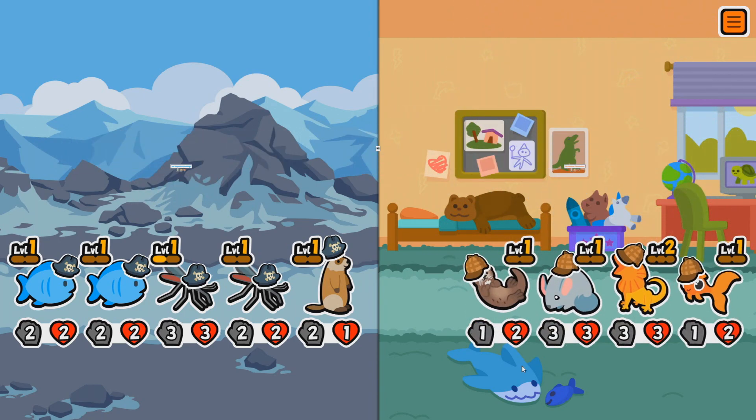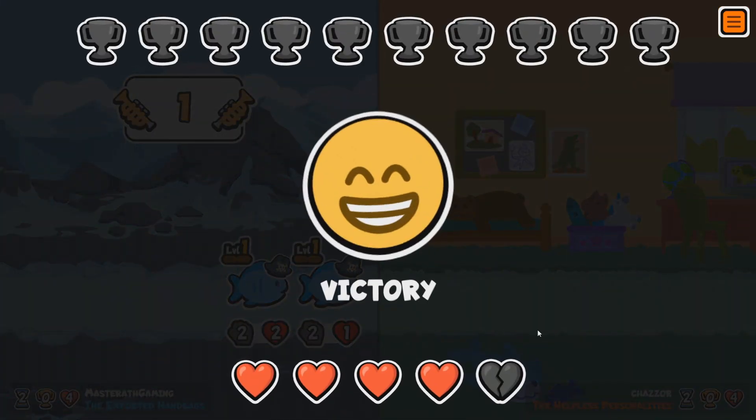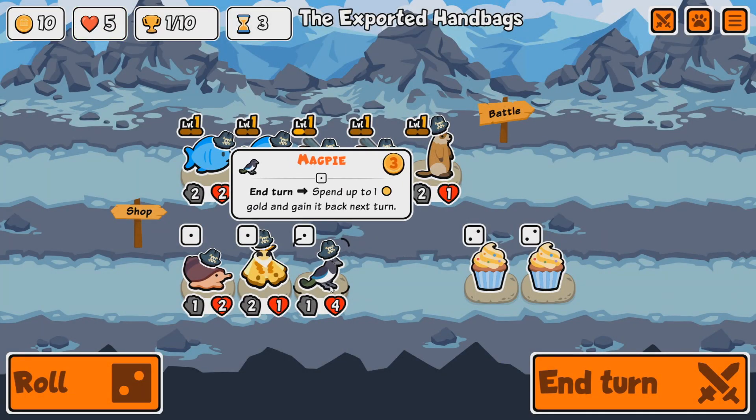The helpless personalities. That's going to activate the trumpet. We've got a victory — lovely. Now we're on to turn three, and we get our heart back, which is very nice. Tier two pets are unlocked. We have a Magpie.